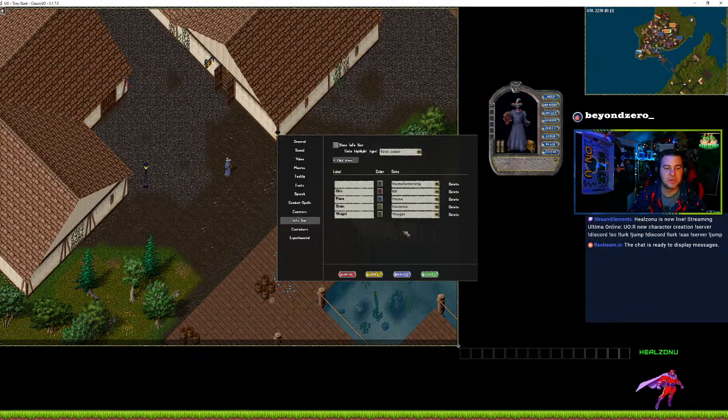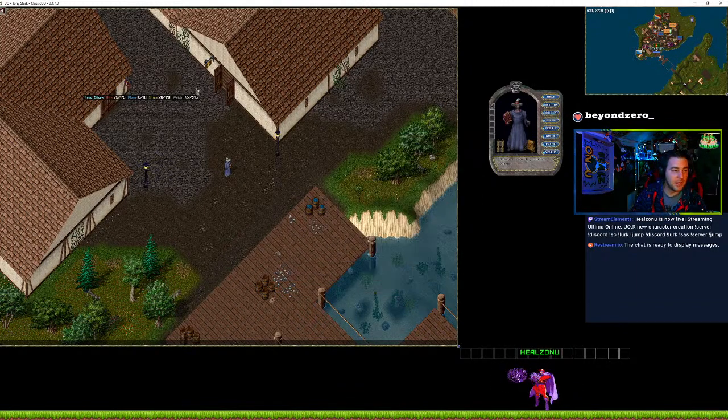I like the info bar as well. I personally find the standard one good enough. The info bar you can throw below here and it will just show you things numerically — things like your weight, stamina, mana, hits, and then your notoriety — blue, gray, red, whatever.